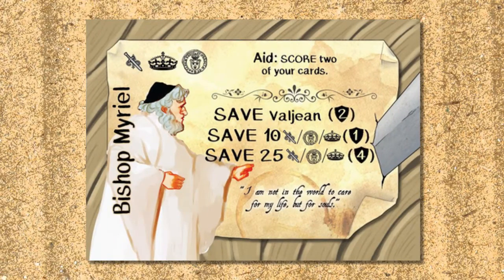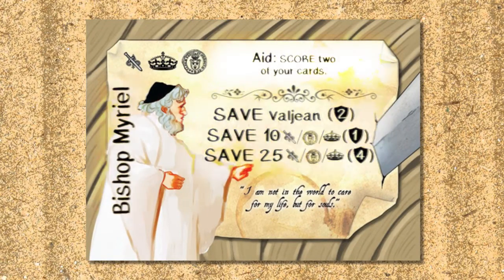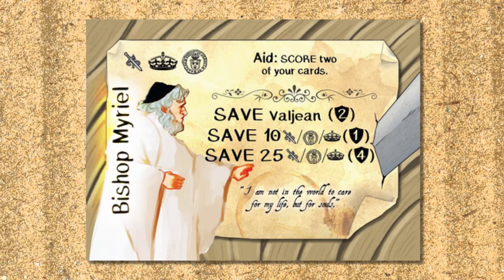Let's begin by taking a look at one of the cards. Each card has four main parts: the name, their ability, their scoring effect, and the top left will show a number of symbols which is used for scoring.